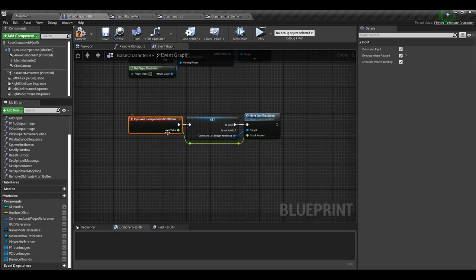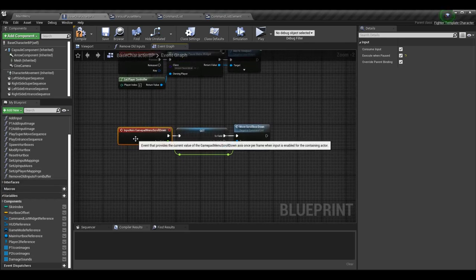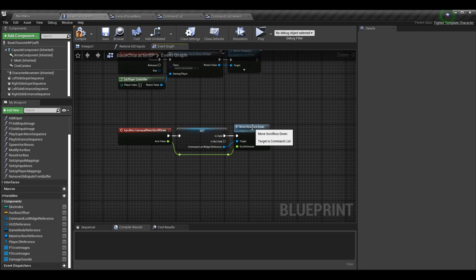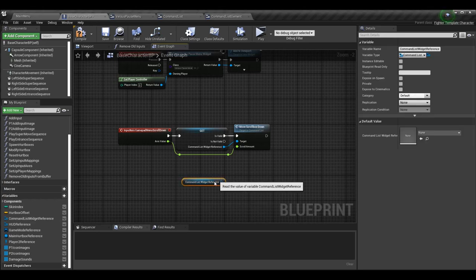Click on this node and make sure you check execute when paused — that ensures that if the game is paused, this still sends the value through. That's absolutely necessary since we're using Unreal's built-in pause function. If you're not pausing the game, you don't need execute when paused. Now I only want to call the event I've made in the command list if the command list widget reference is valid, so I grab the reference, right-click, convert to validated get, and only if it's valid do I call the move scroll box down function.